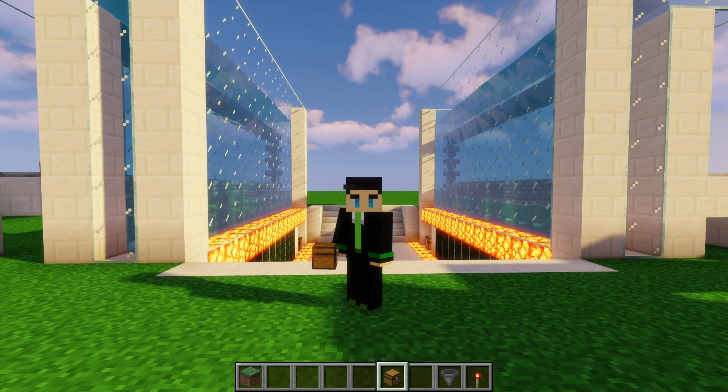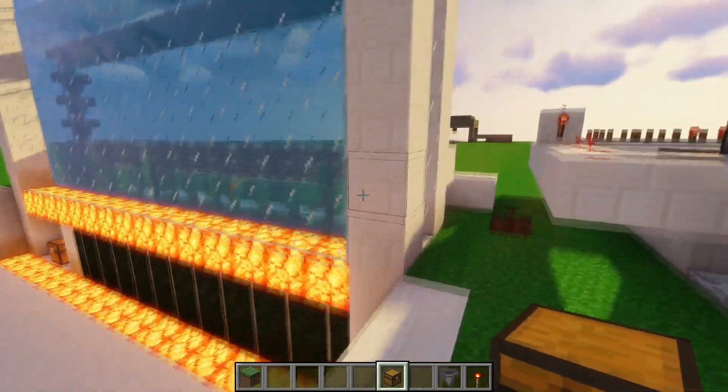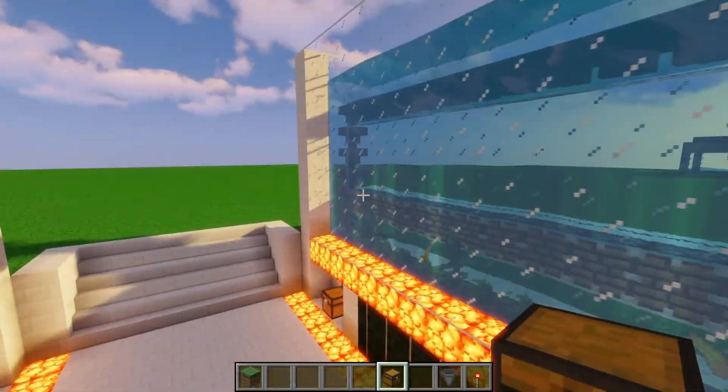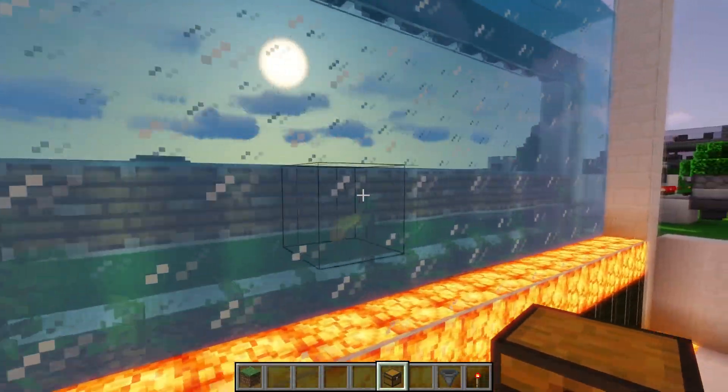What's up guys, today we're gonna go over how to make a kelp farm. The design is relatively simple — we just have these growing chambers right here where the kelp is then cut by pistons.